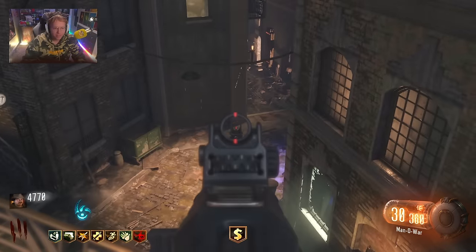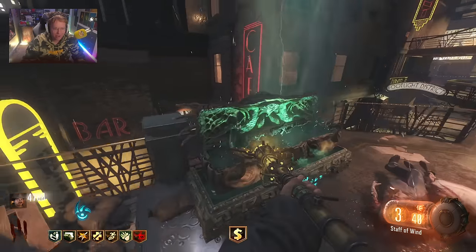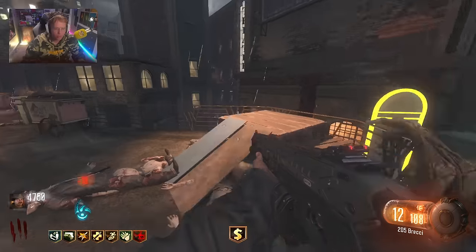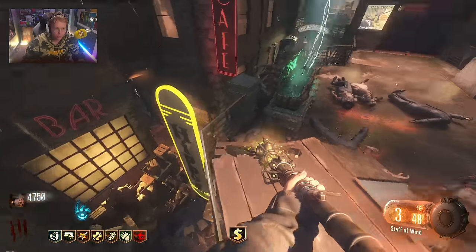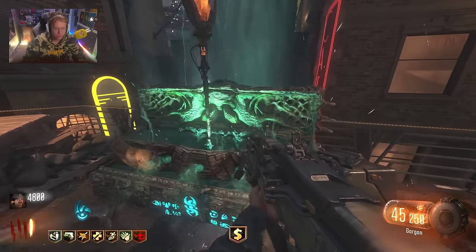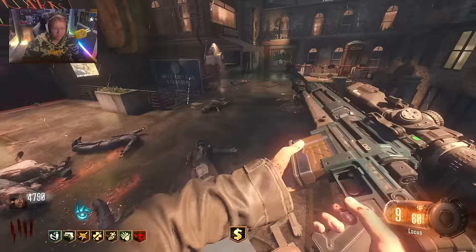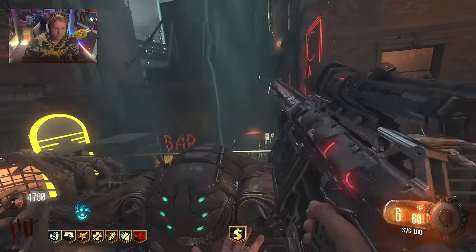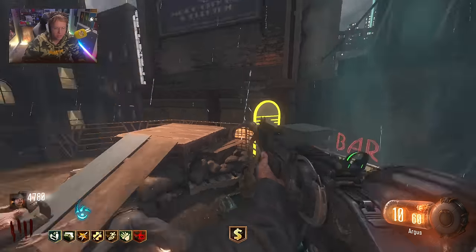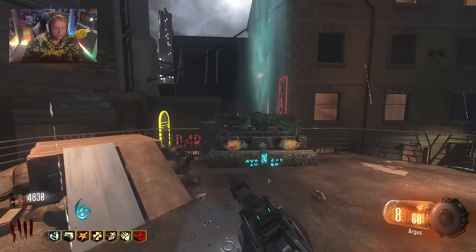Oh - the Staff of Wind, baby! It looks perfect - I'm using it just like in Origins. I'm going to get rid of the Dingo and see if we can hit another one. The Staff of Wind is pretty fire. I love the animations for it, the sounds are absolutely perfect, just spot on, just like Origins. It would have been so sick if they had actually done something like that in the base game.